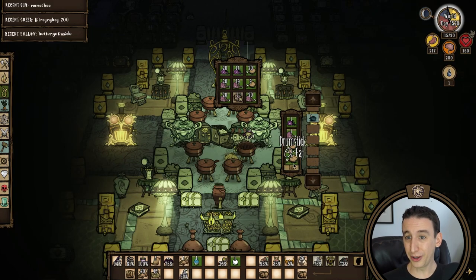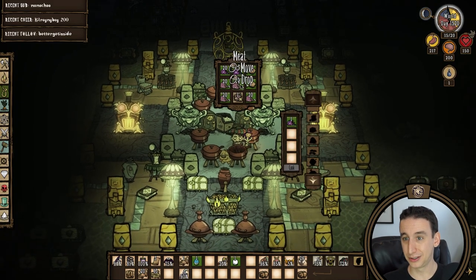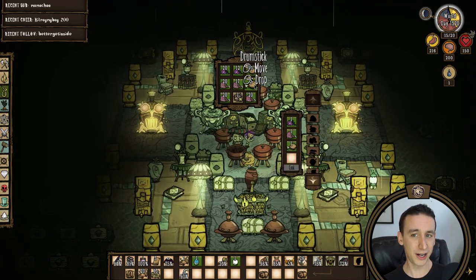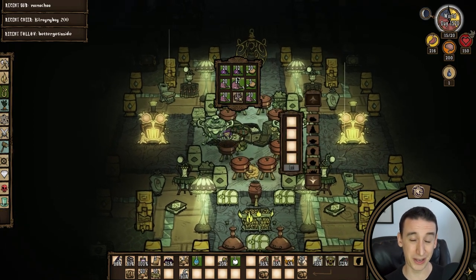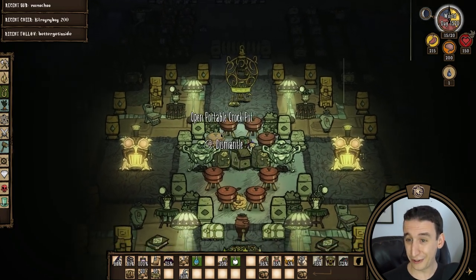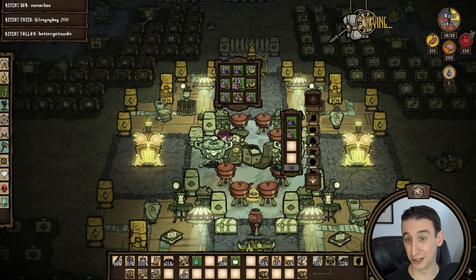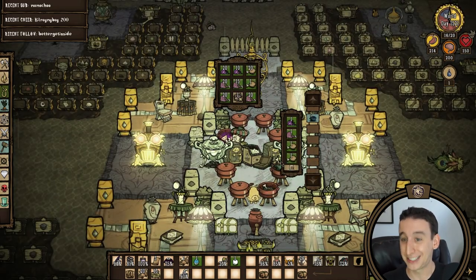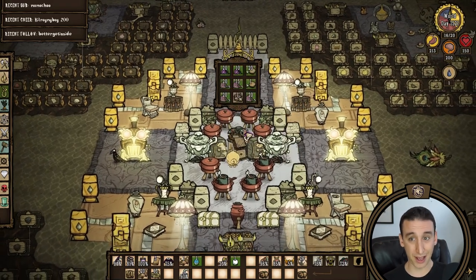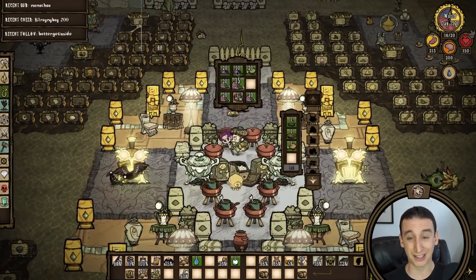Day 1521 I'm cooking up some more meaty stew for the bundle. Now that I've added honey ham to the mix I find myself alternating between honey ham and moqueca for meals, depending on how much health and sanity I need. But meaty stew is always the first thing I eat when I crack my bundle so it seems like it depletes the fastest. Between the werepig farm, the lure plant boats, and the hound trap, I always have plenty of meat on hand for making stew.